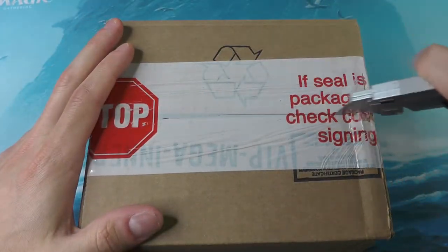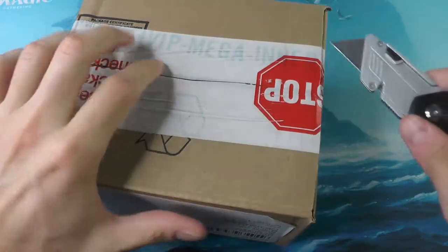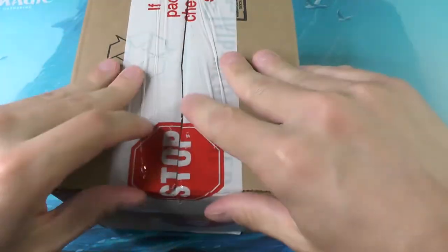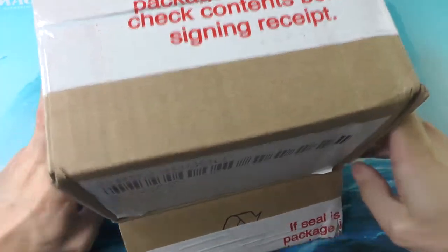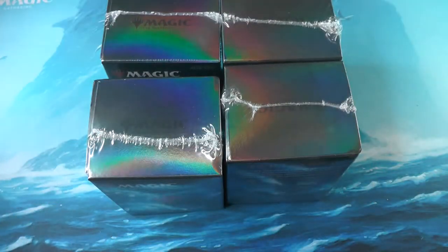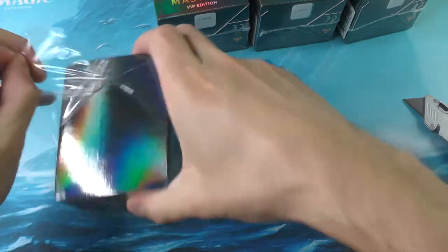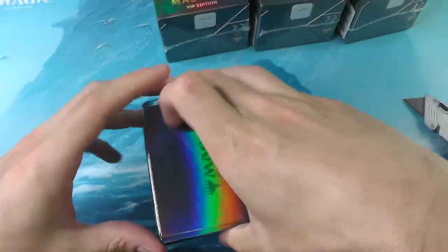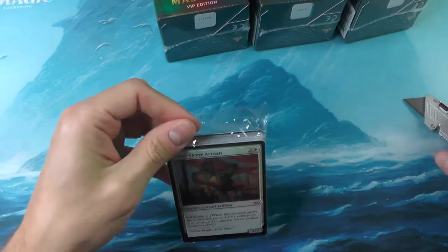Hello friends and welcome to Smooth Magic, your home on YouTube for all the smoothest booster box openings. We're deep into the Double Masters VIP packs as we continue our hunt for a Force of Will, a Jace, something like that. I quite liked our last approach of taking these one by one, so let's continue that — we'll just dig at them one by one so you can get to the good stuff real fast.